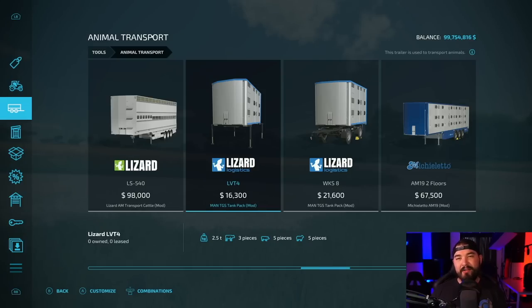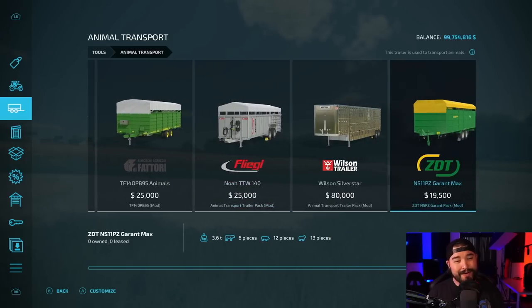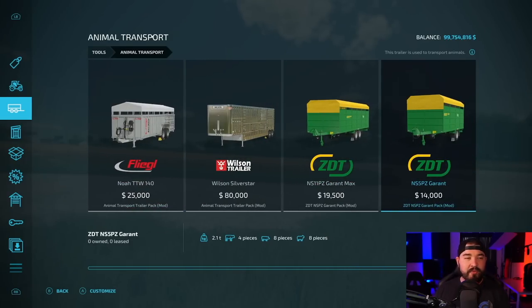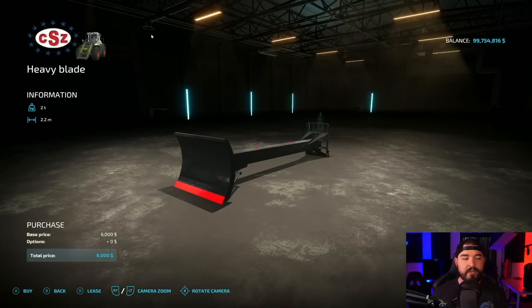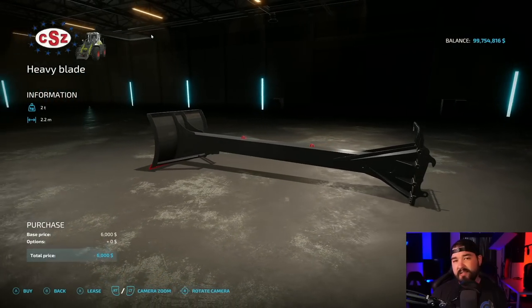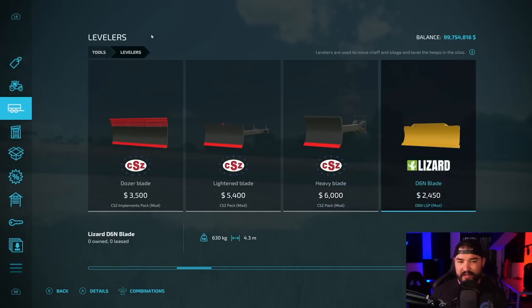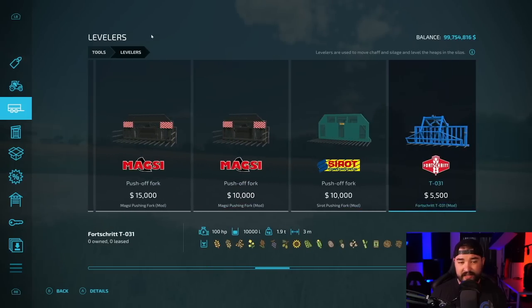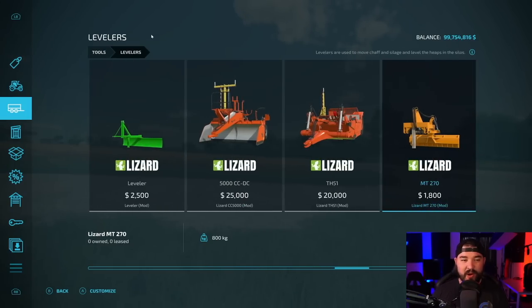Animal transport may be an area where I may not be the best person to listen to because I don't actually know which one of these is the best — I physically don't use any of them. As far as levelers go, there's a lot of different levelers and they all do literally the same thing and kind of hook up the same as well. You could go with something like this from the ZSZ Pack and get a little bit extra reach, but that's really the only thing special about that. Everything else is just a distributor or a leveler — they all kind of do the same thing, so it's hard to pick the wrong one.